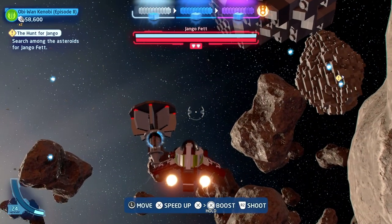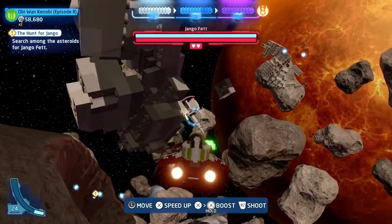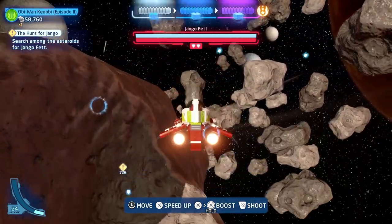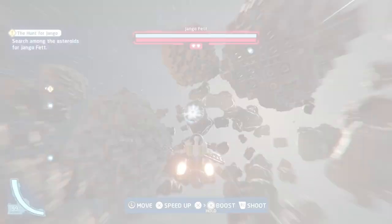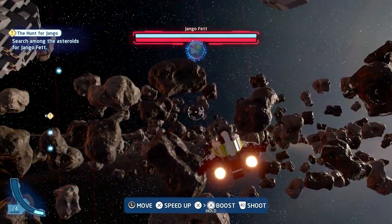Then if you turn to your right, you should see another one of these devices. And then over on the other side, there is another one to take you up to three. You can then keep on going to find another one to take you up to four. And then you want to carry on back towards where you started to pick up this minikit, which is just floating in space.